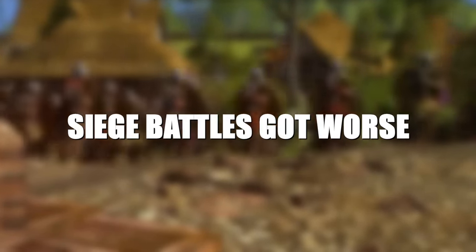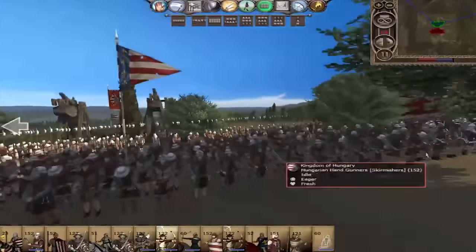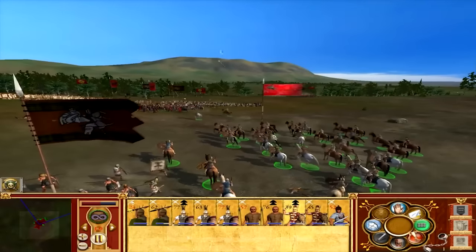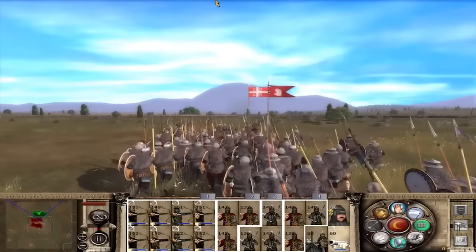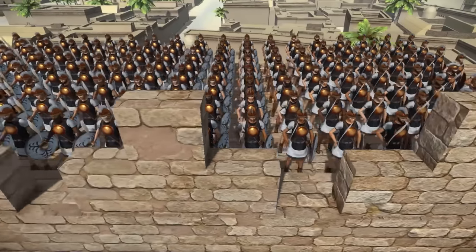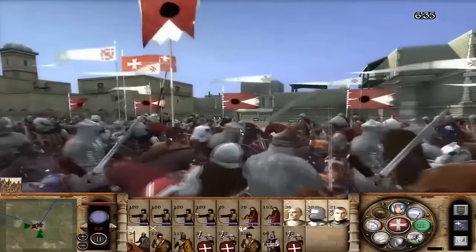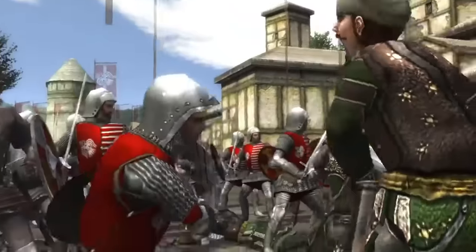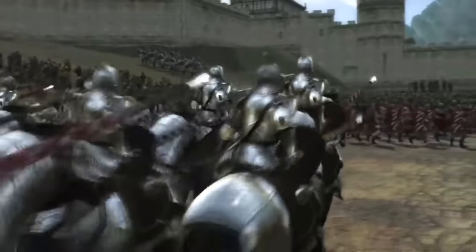With Rome and Medieval 2, though having really nice features like city viewing with citizens running around and introducing proper 3D siege battles, they suffered terribly from a non-responsive AI and unit pathfinding issues that have largely persisted throughout the rest of the series. These games, especially Rome and Medieval 2, did not age well at all in siege battles. And though the battle health system meant things were at least more realistic, weighty, and tactical, the siege battles in these games were largely bogged down by frequent bugs and engine issues.